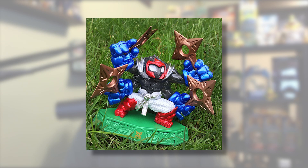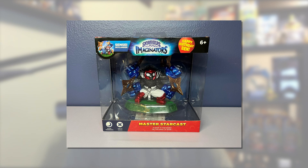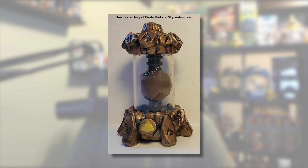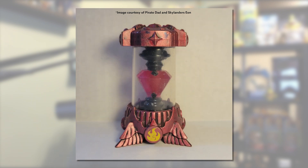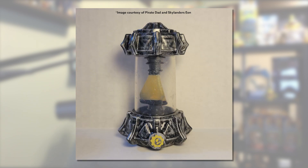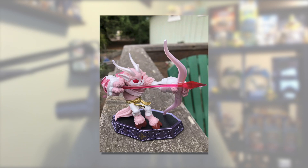Next we have the infamous Happy Birthday Ben StarCast. I'm not going to go into too much detail about this figure right now, but it is real, it does exist, and I want it in my collection. Finally, to round out the list, we have the Air Acorn Creation Crystal, the Earth Rune Creation Crystal, the Fire Angel Creation Crystal, the Light Angel Creation Crystal, the Tech Pyramid Creation Crystal, and Heartbreaker Buckshot.